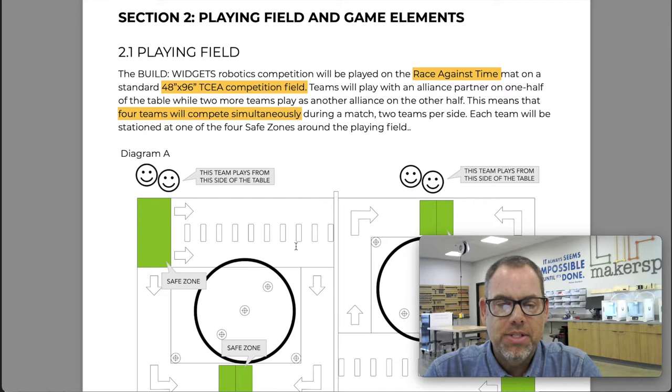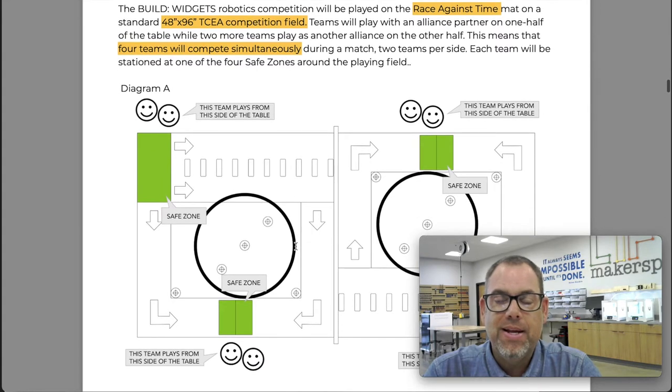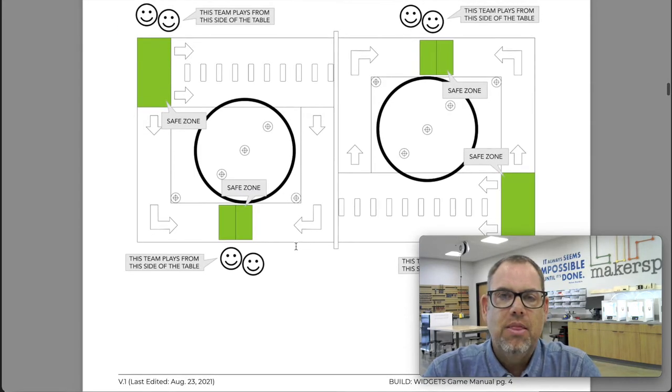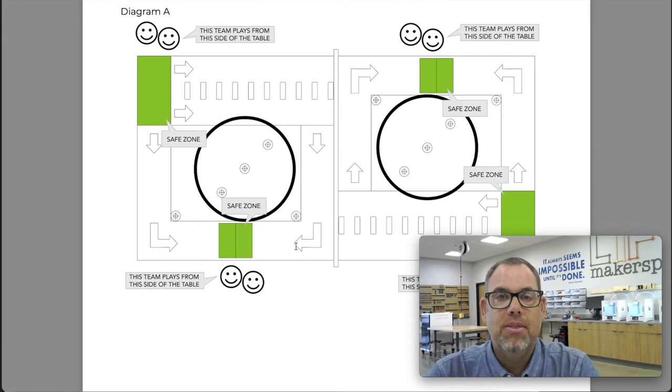As far as the playing field goes, we're in Section 2.1. The playing field is played on the Race Against Time mat that TCEA sells — that's the same mat we've been using for years. At competition, there are two mats that are 48 inches by 48 inches square, set inside a table that is 48 by 96. Those mats are played side by side, and in the middle is the center dividing wall. That's exactly how we're going to play the game this year.